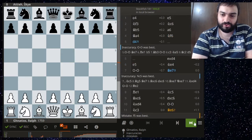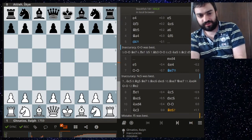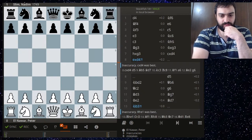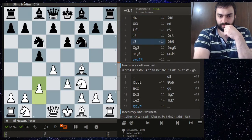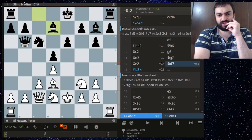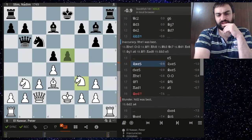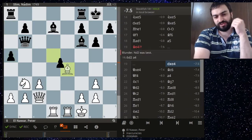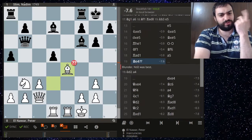Then Peter against Nadim — we'll zip right through this; it wasn't anything special. The king comes to e2 for attacking purposes but it's overoptimistic, then just castles. Very strange.